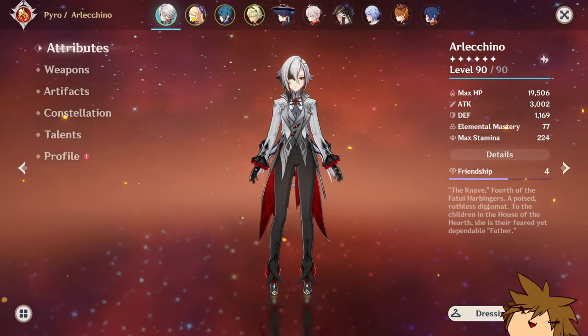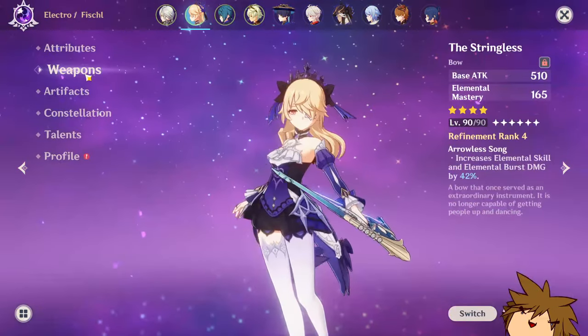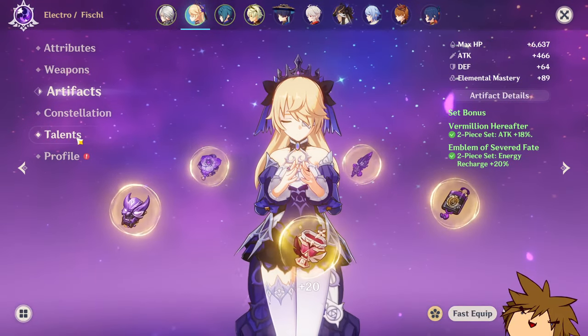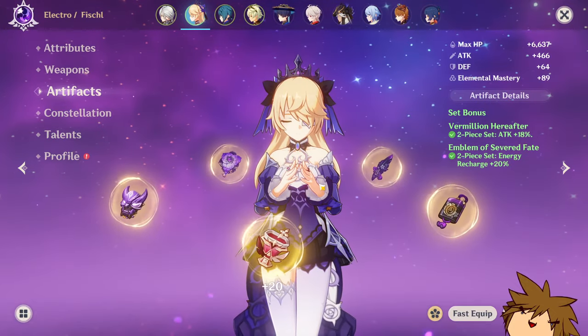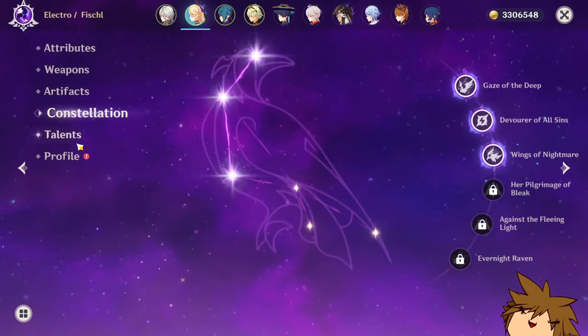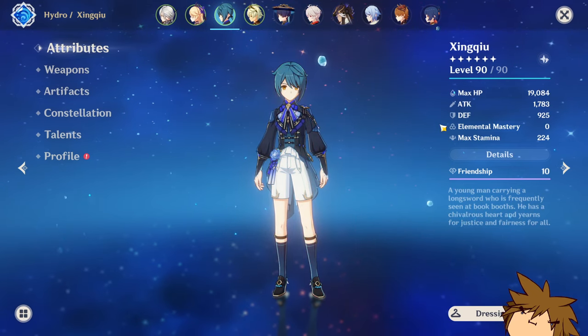Fischl — you guys have seen her before. She's only level 80, I'm using Stringless. The artifact set isn't even great for her; I just need her to do some damage. She's at C3.